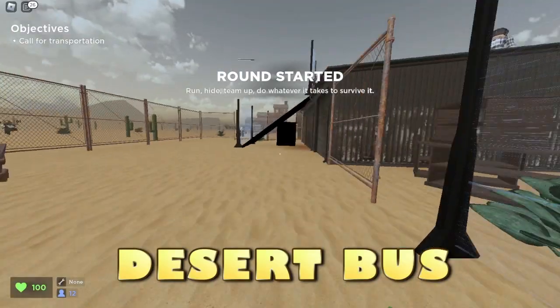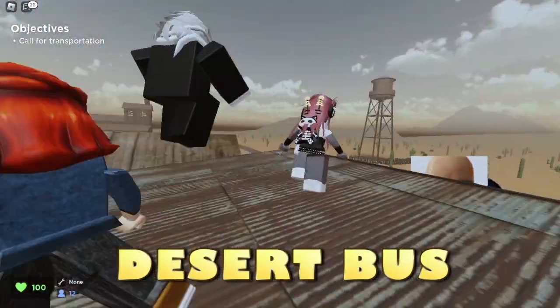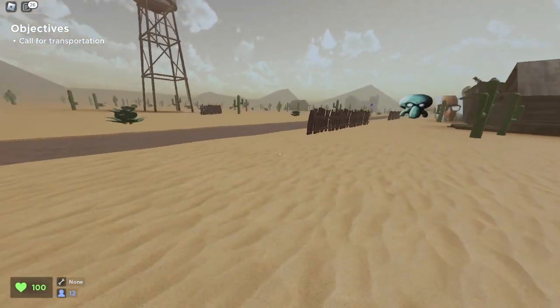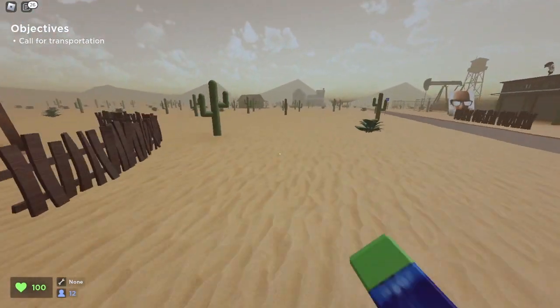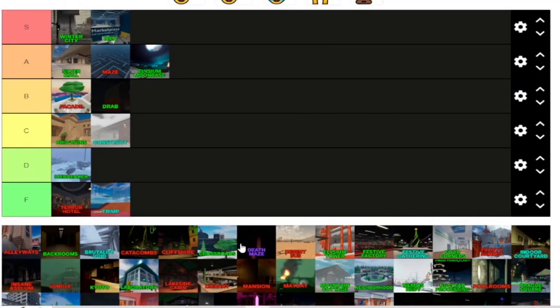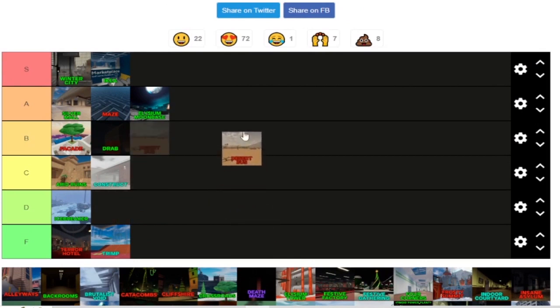Here we are on Desert Bus. This is a classic map, but sadly they're going to be removing Desert Bus because the Hexanon Development Group don't actually like the map. That's kind of sad. But overall, I actually like the running space here the best out of every single map. Desert Bus has always been a real favorite of mine, so Desert Bus is getting an S tier.